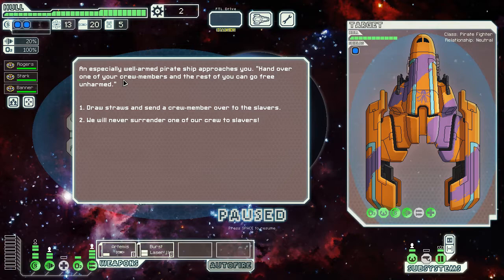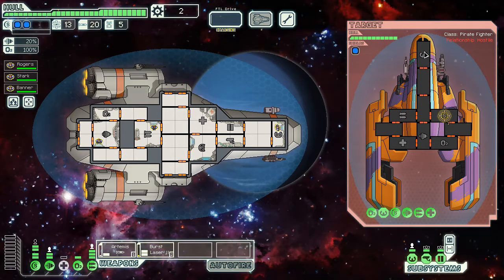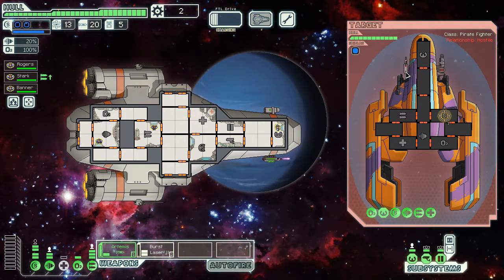Sweet, pirates. A pirate ship approaches: hand over one of your crew members and the rest of you can go free. We could draw straws, or we could not. We'll never surrender to slavers. Let's get our burst laser going on them. I don't think this can actually get through our shields because they both only fire one shot — a Whole laser Mark 1 and a Burst Laser Mark 1. So even if they hit twice, they can't get through our shields. We're fine.